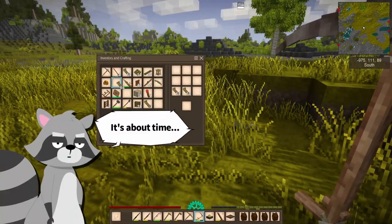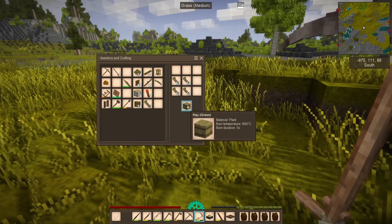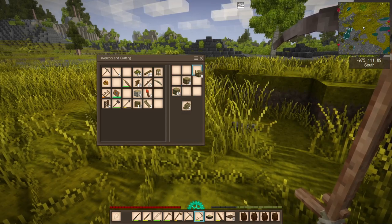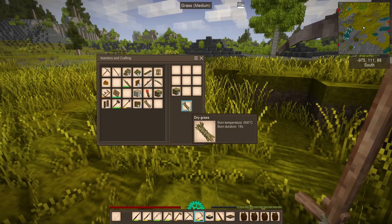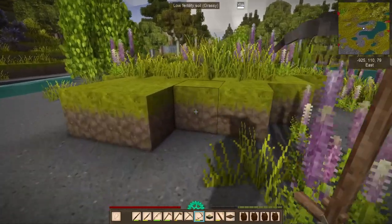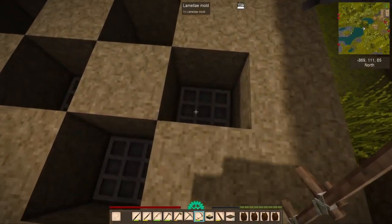Okay, with our big stack of dry grass, let's make ourselves a couple of hay bales. 32 might be too much, but I can always convert them back afterwards. Let's keep working on our chicken coops. By the looks of it my lamellar molds are ready - I made four more so it'll be a little less tedious to mix up my armor.